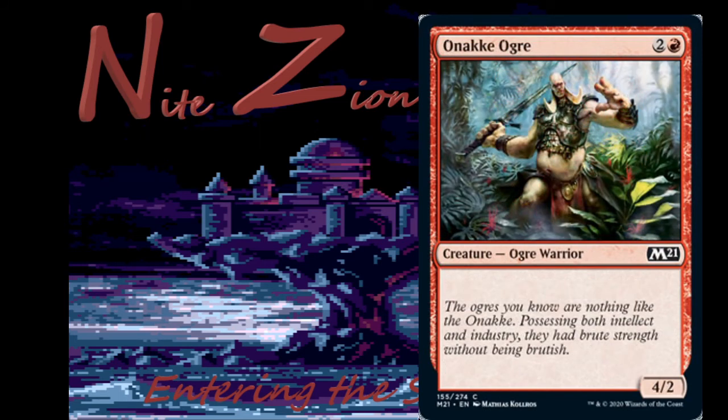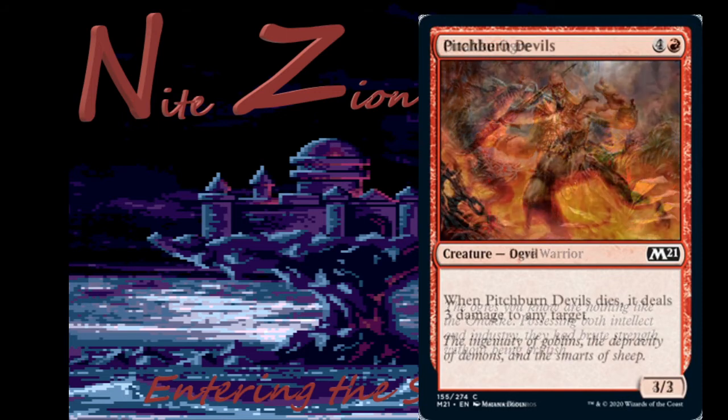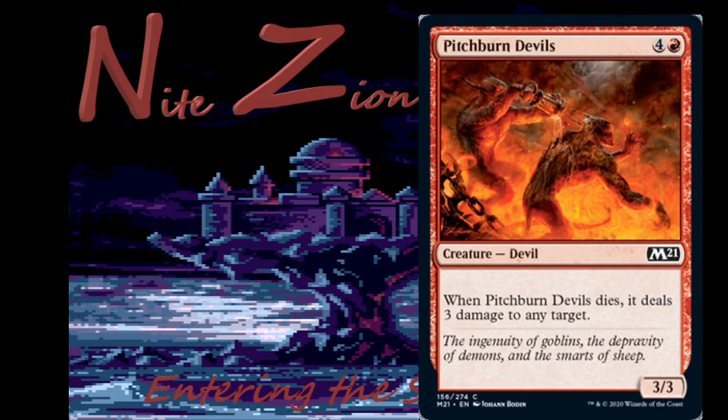Next is a difficult-to-pronounce Ogre — two colorless and a red, common Ogre Warrior, four-two. We get this type of card every once in a while and it's usually bad. In this format I don't think it's good in limited and definitely don't play it in constructed. Moving on: Pitchburn Devils is a reprint — four colorless and a red, three-three Devil. When it dies it deals three damage to any target. It's fine as top-end for your sacrifice or morbid deck — pick them up late, maybe one or two. Bad in constructed.